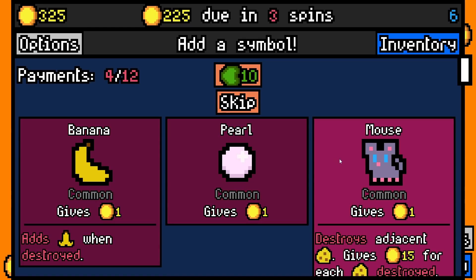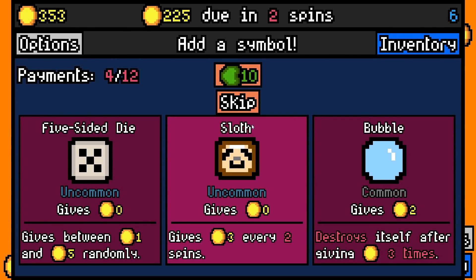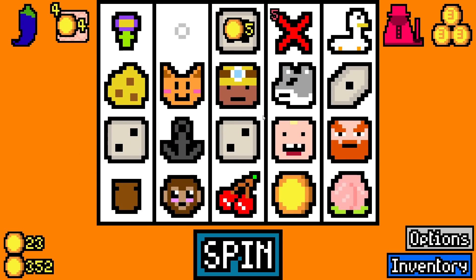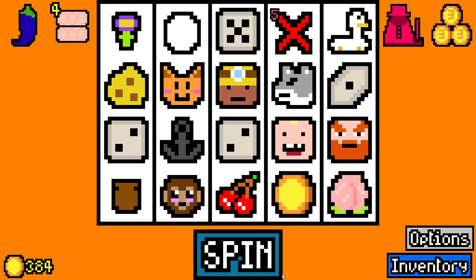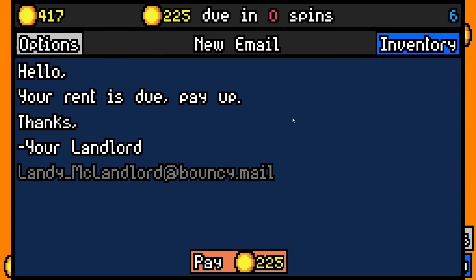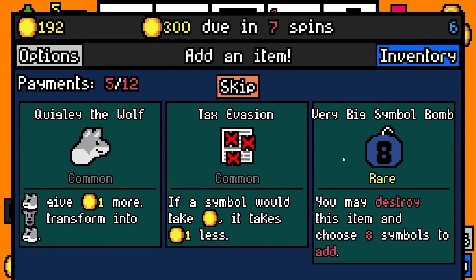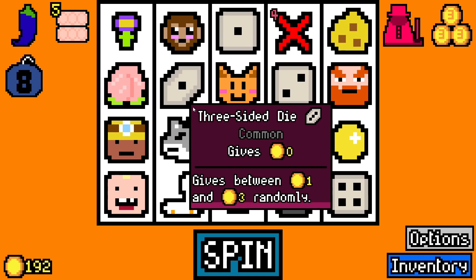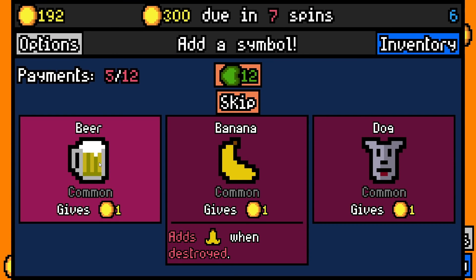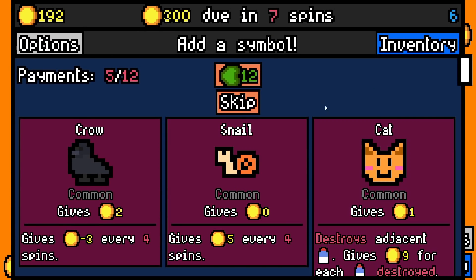Egg for the egg carton — up to four eggs. We're rich, we get four free gold every spin just from our eggs. Here's a tedium capsule, which gives us the choice of adding only one-value symbols. Another five-sided dice — four dice on the board right now, three of them are five-sided. Another egg for the egg carton, that's five. The goose just made the weirdest sound and made a golden egg. We're going to pay 225 with 192 spare. I'm going to add a ninja and a very big symbol bomb.